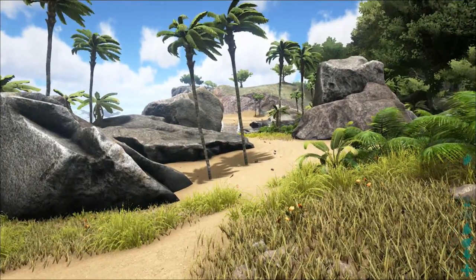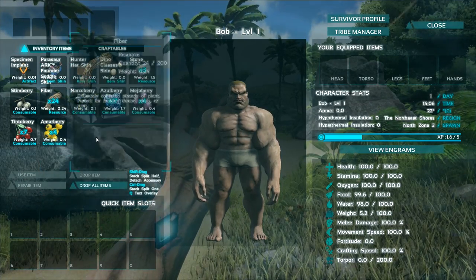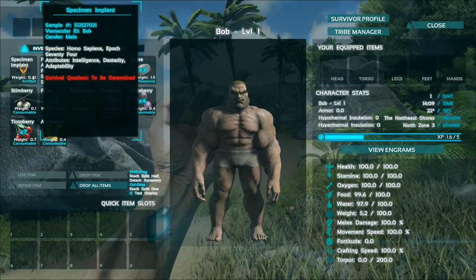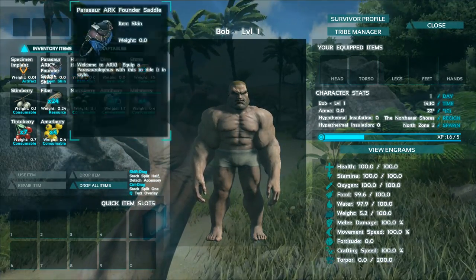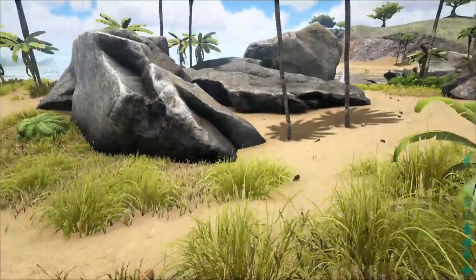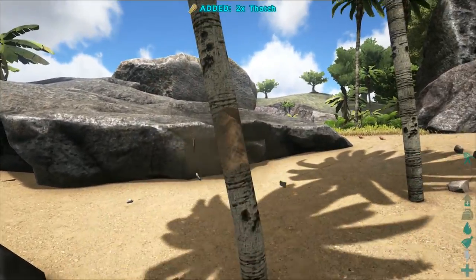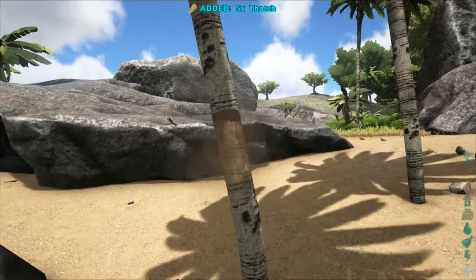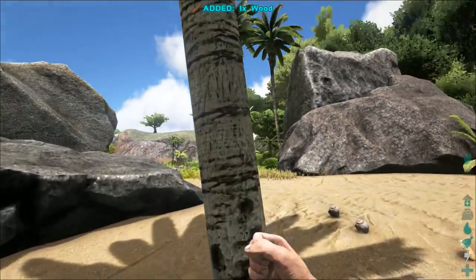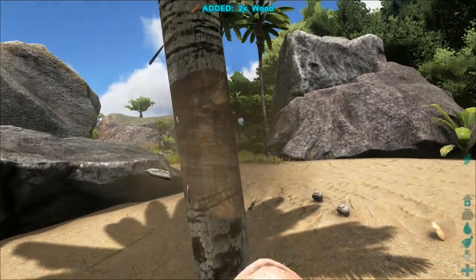So we got some fiber I think. I for inventory. We got some berries, some fiber — 24 fiber, that's a lot. Some more berries, stone. There's a specimen implant — yeah, I guess that's that thing on my arm, kind of a weird thing. So I think what we need to do actually is punch trees and get wood, kind of like Minecraft right? So we will do this. Take a bit of damage. Got some thatch — six thatch, one wood. We'll punch down another tree. I'm really not sure how much we need but I know we need to make ourselves a pick.